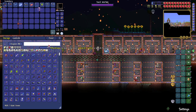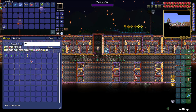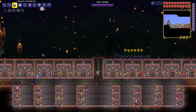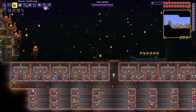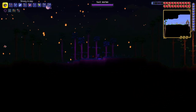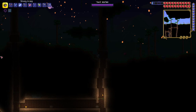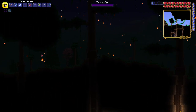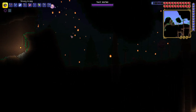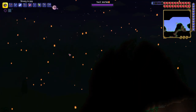Let's see how many glowing mushrooms we have — a hundred and four! We're gonna head towards the Crimson. Hope everybody's having a fantastic day. I should really try to get some pylons to place in the Crimson and Corruption, potentially.